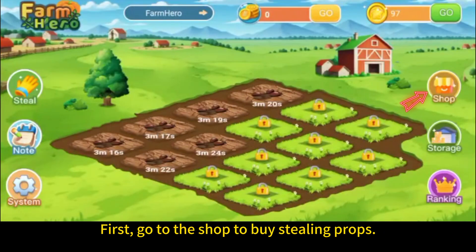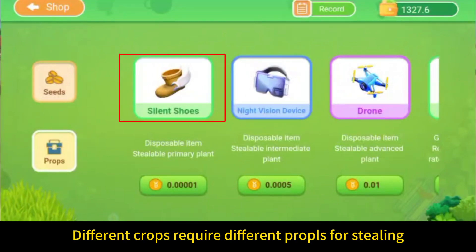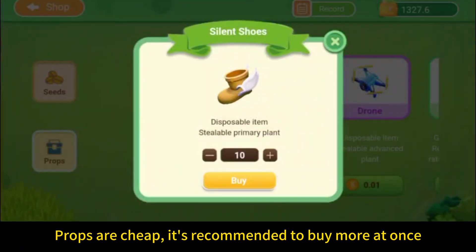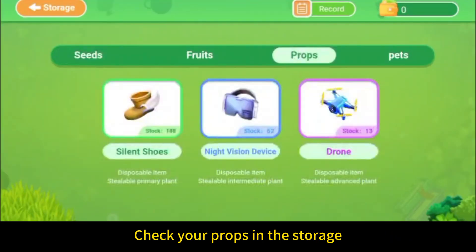First off, we need to hit the shop to buy some props. There are three kinds of sneaking props: silent shoes for sneaking tomatoes, night vision device for corn, and drone for pumpkins. You can pay for these with BTY from your Web3 wallet, and you've got to buy at least 10 at a time. Once you've bought, you can see them in the storage's prop section.